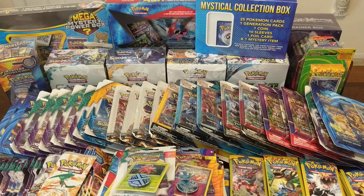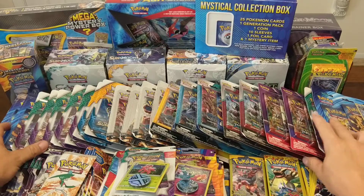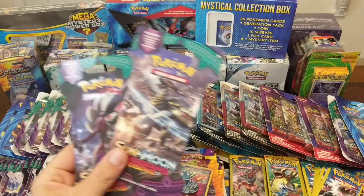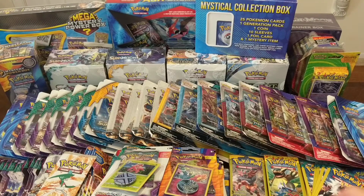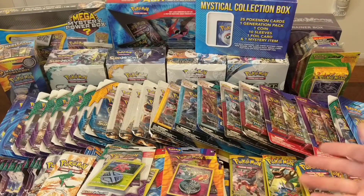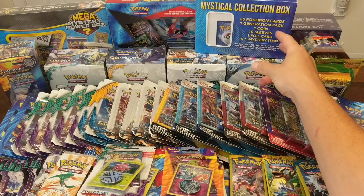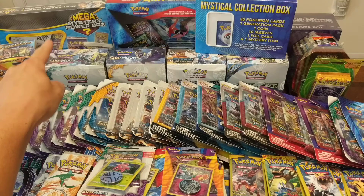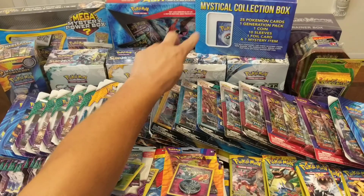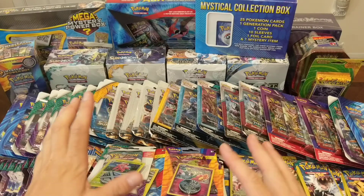Welcome back! Everything I've been saving for the horde video is right here. I have 24 triple blisters, all random assorted. 50 single packs, 18 checkout lane blisters, 55 Dollar Tree packs, all assorted. Also a Flash Fire triple blister, Machamp tin, Sun and Moon elite trainer box, a mystical collection box, Ash Greninja EX box, mega mystery power box, a regular mystery power box, Sun and Moon Guardians Rising, Sun and Moon base set, Steam Siege, and Ancient Origins booster box. All in all it's about 315 regular packs and 55 Dollar Tree packs.